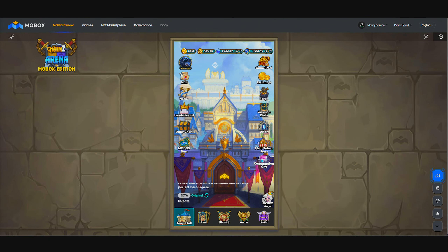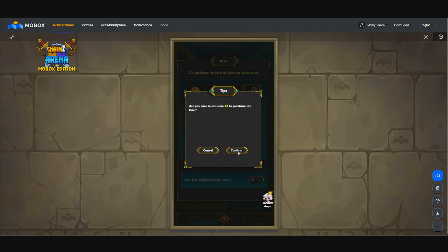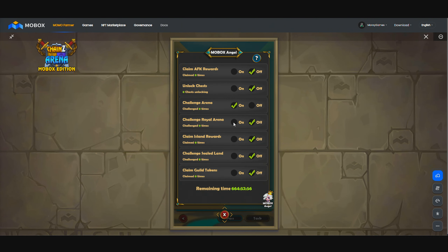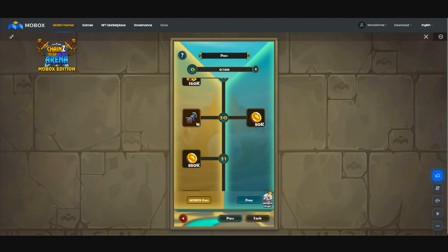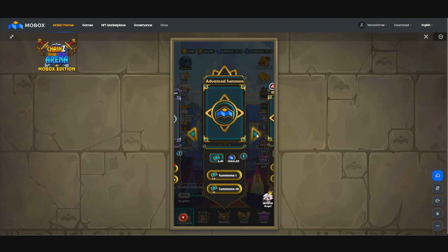You can pretty much see over here that we have 1,384. So right off the bat, I can purchase the pass. I have to buy the pass — it's just too good not to. And then we need to just enable these two, because I will do the others manually myself. Also, if we get lucky eventually, we'll be able to get this right here and maybe get a good hero.